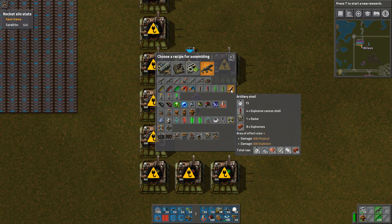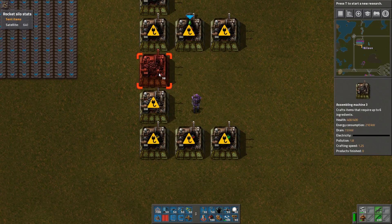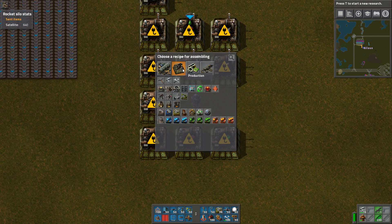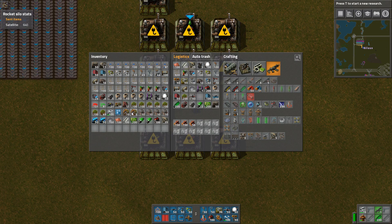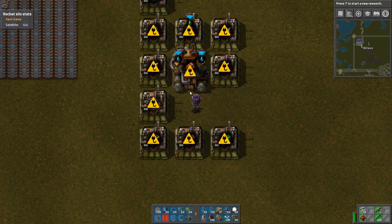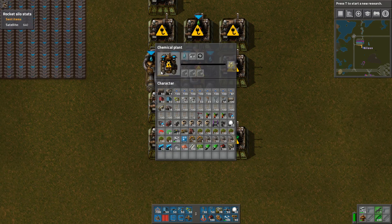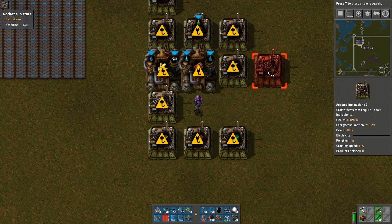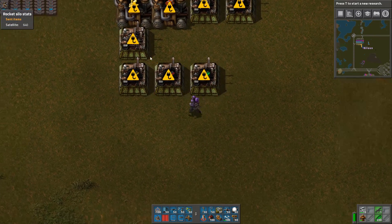Artillery shells, yes. But then artillery shells also means explosives. Going back - artillery shells means explosives. Where are the explosives? They're not crafted in one of those, they are crafted elsewhere. Explosives, yes, and that comes from sulfur. Sulfur comes - okay, so that's not a problem. What else are we needing? We need radars. There - this one changed to radar.